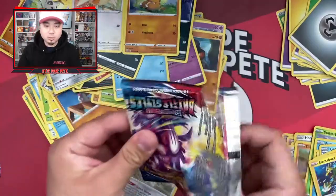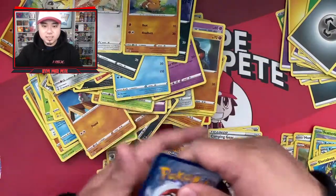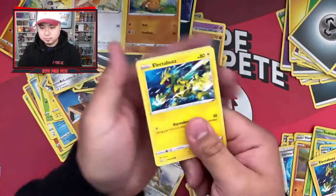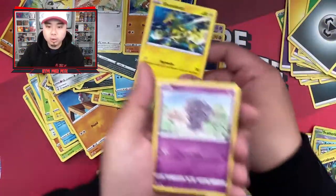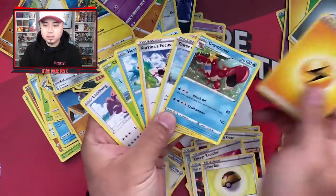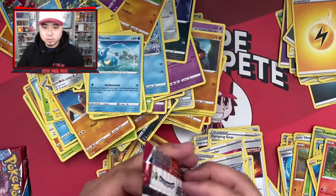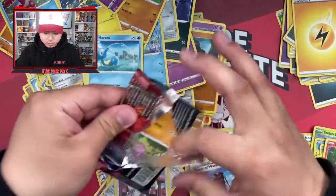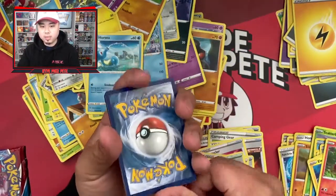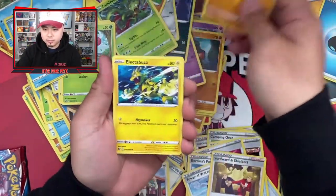Green code card unfortunately. I have seen some people pull holos out of green code card packs — that's pretty cool. Pack twenty-two: Brushshakes, Carnivine, Sword and Shield Birds, Electabuzz, Bellsprout, Bronzor, Murkrow, Luxio — reverse holo — and a Galarian Mr. Rime rare non-holo. Getting tired of these rare non-holos.